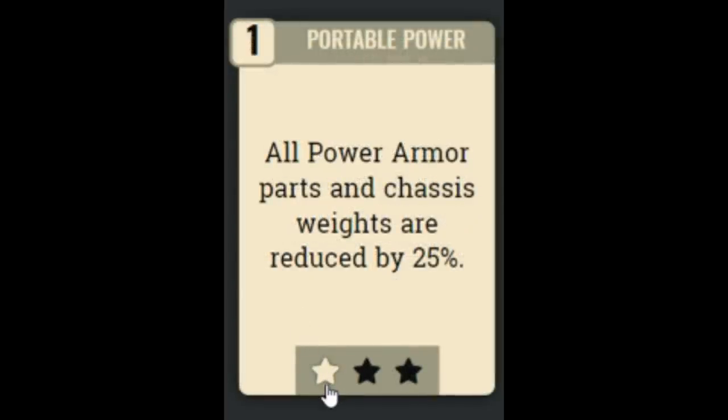Then we have Portable Power, which makes power armor parts and chassis weigh 25% less, or 75% less at rank 3 — quite a significant weight reduction. But since power armor weighs nothing while you're wearing it, it's not really worth the investment, so I'd pass on this one.